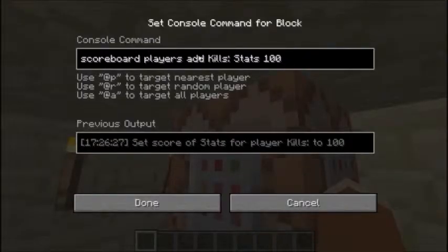And then you do scoreboard player add — or set, I do add. And then the name objective, mine was stats.